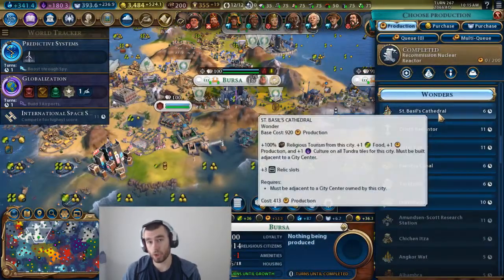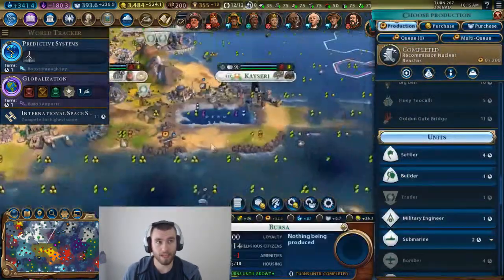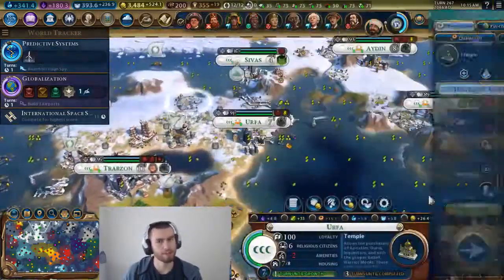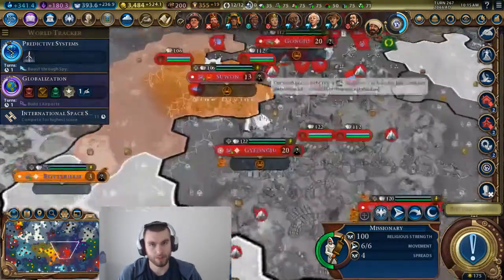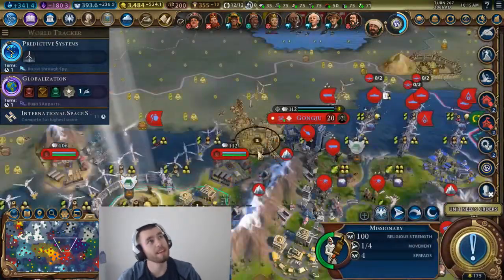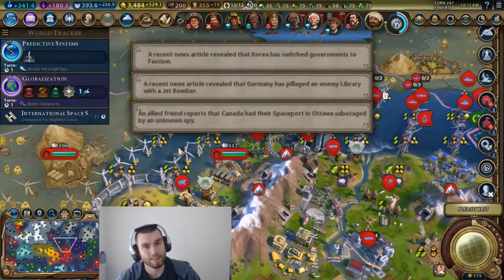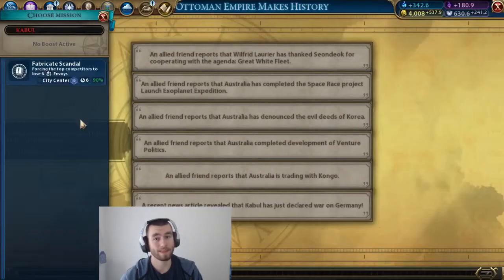In Civilization 2, they mitigated this by saying if you have a stack of units and they're not in a fort or a city, if one of the units dies, the whole stack dies. In Civ 3 and 4, this is not the case — you just had a bunch of units. Unit stacking, I wouldn't necessarily say was a problem in the Civilization games. I think it made battle strategy a little bit different, a little bit simpler.